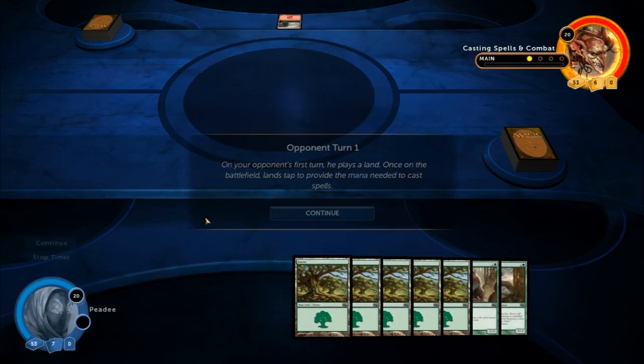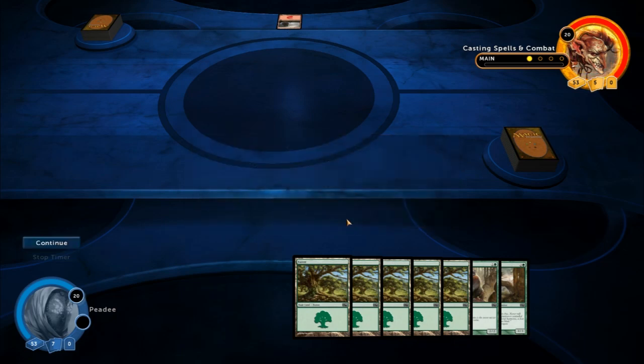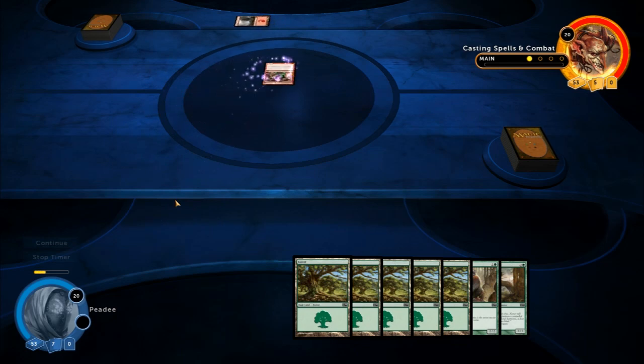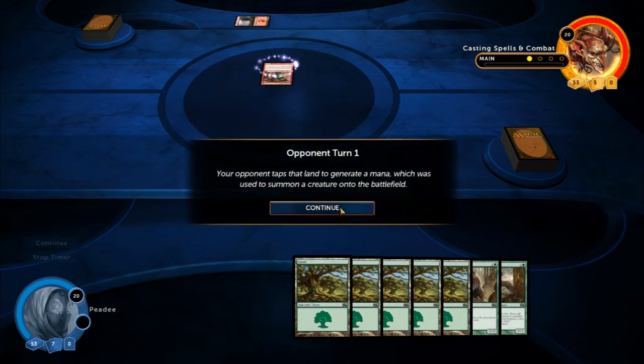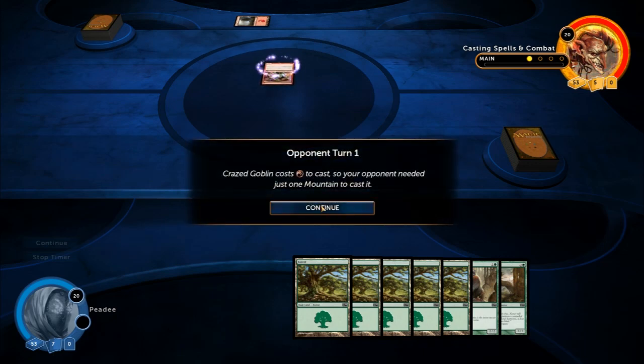On your opponent's first turn, he plays a land. Once on the battlefield, lands provide the mana needed to cast spells. A Crazed Goblin — okay. Your opponent uses that land to summon a creature onto the battlefield. Crazed Goblin costs one red mana to cast, so your opponent needed just one mountain to cast it.